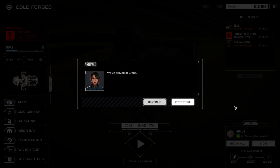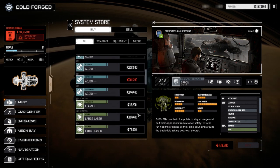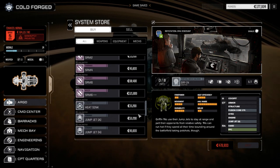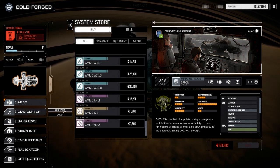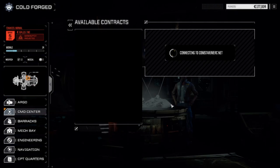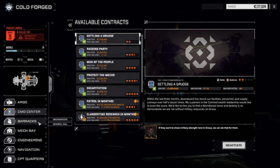Let's visit the store just in case there's something interesting. We did leave that defense gyro behind unfortunately, but we're kind of pushing the limit on our money here, so there's nothing we really want. Let's have a look at the contracts — give it a second to populate. Not too bad: Settling a Grudge, Abandoned — okay cool, we can do a battle in the badlands no problem with our lance.